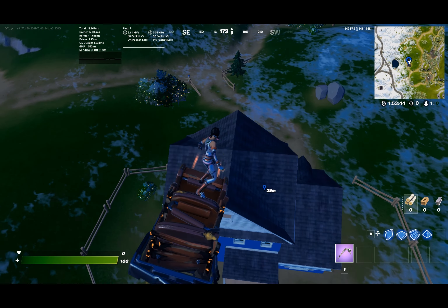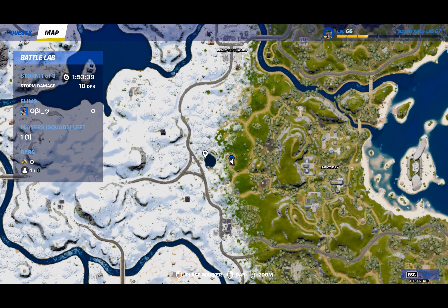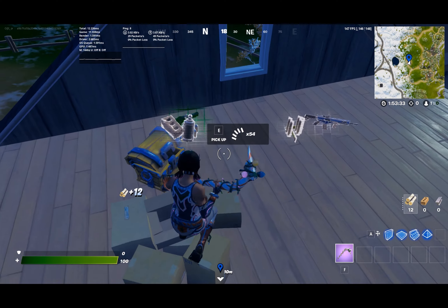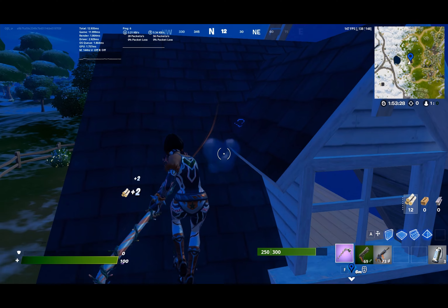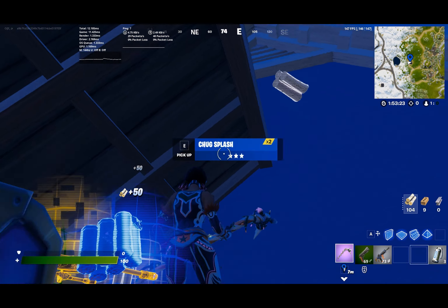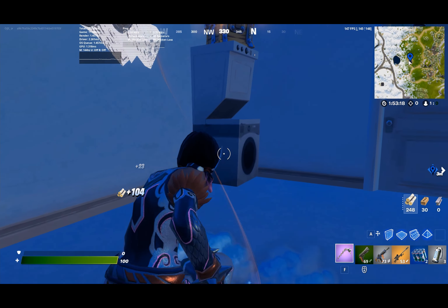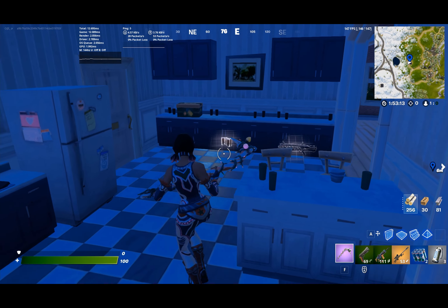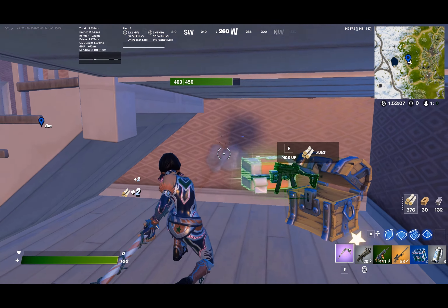So the first place you want to go to is this house and it's located on the left of the Sanctuary on the right of this little water pool. This house has I think four chests and basically you just want to loot these chests. There's a special chest right here, a chest up there, a chest right here, and a chest under here. There's also another chest right here under the staircase.